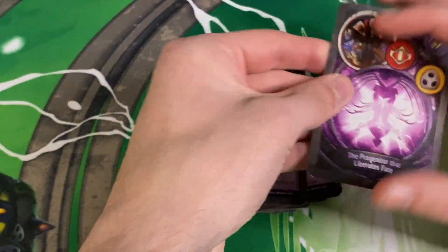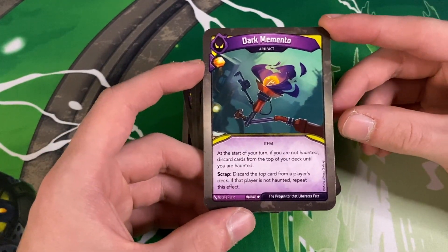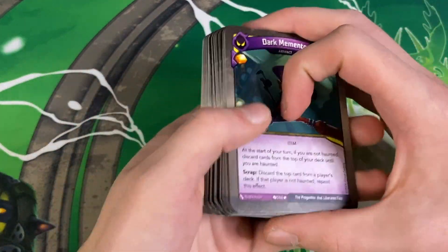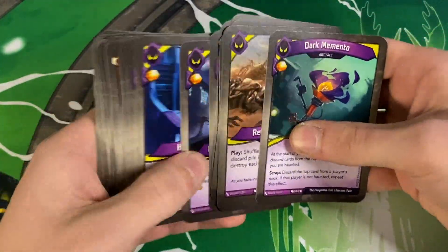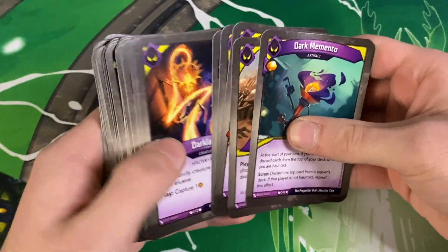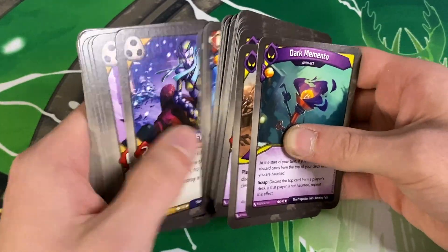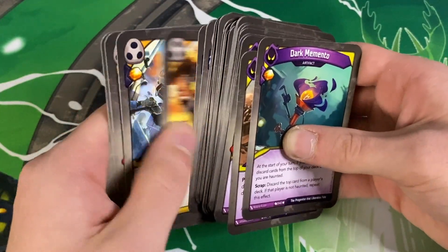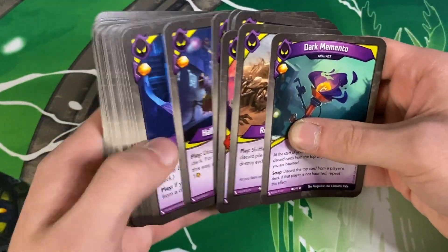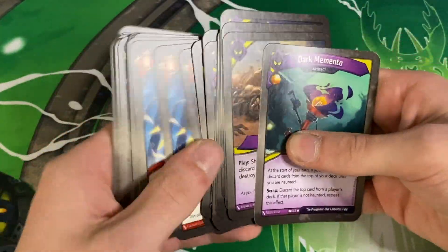Return to Rubble — a board clear, nice. Last card — Dark Memento. They reprinted Dark Memento, interesting. It's sort of always your turn if you're not haunted — pretty much you're just always haunted, that's what Dark Memento does. Let me count the pips — one, two, three, four, five, six, seven, eight, nine, ten, eleven. Okay, there's not that many I guess — I should have done that with the other deck too.